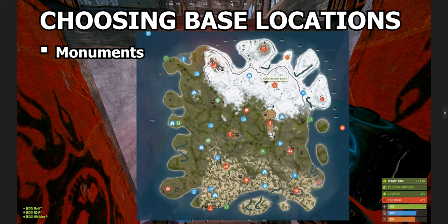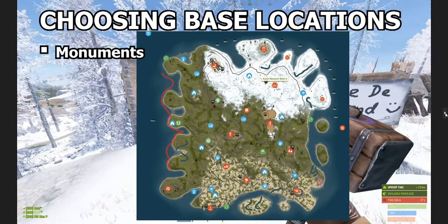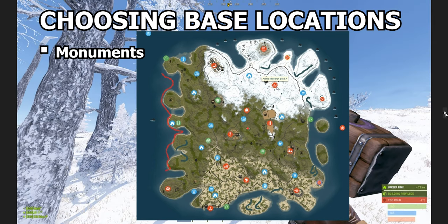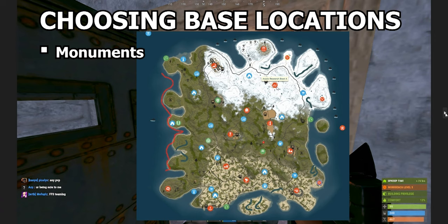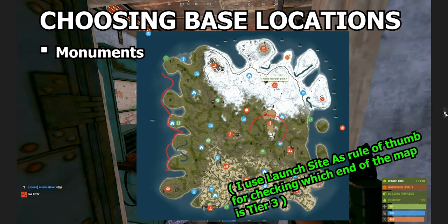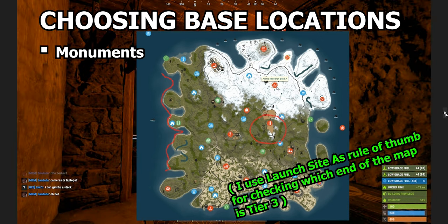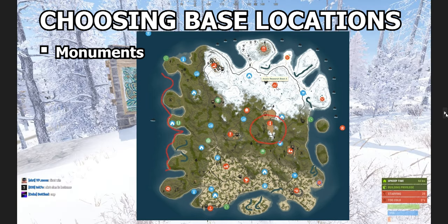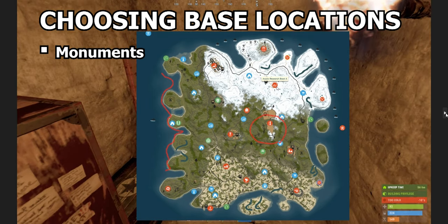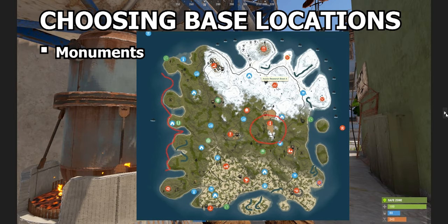The basics regarding monuments, because they'll be a big factor in choosing where you're going to build: you start in your spawn zones nearest to tier 1 monuments. The map is divided into tier 1 areas, tier 2 areas, and finally tier 3. You'll be furthest away from tier 3 sites like launch site and military tunnels, and in between you and them will be tier 2 stuff like sewer branch, water treatment, satellite dish, chain yard, etc.